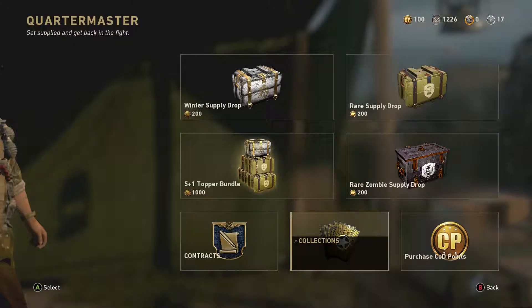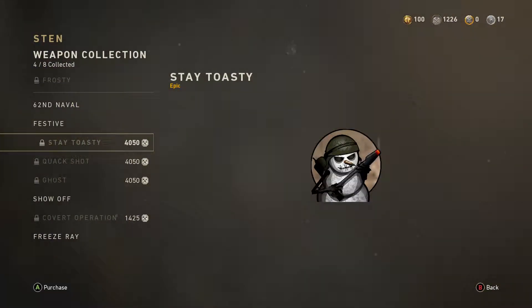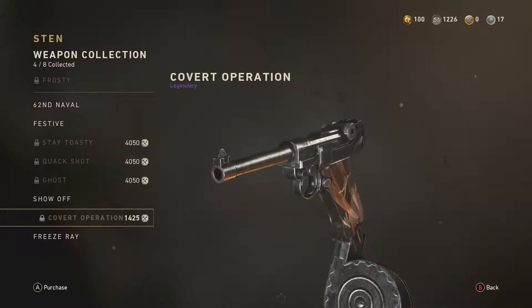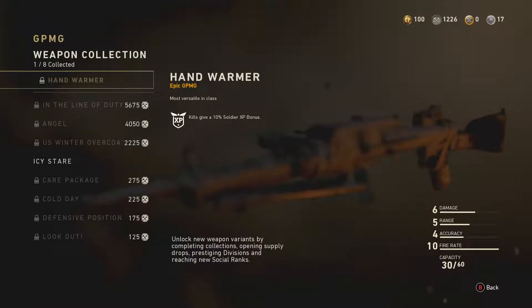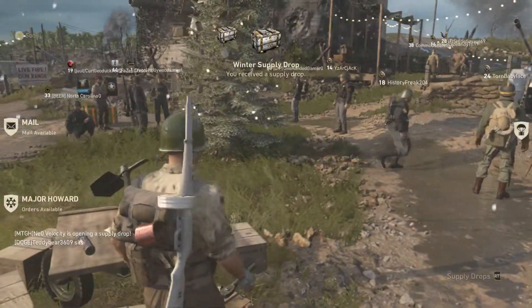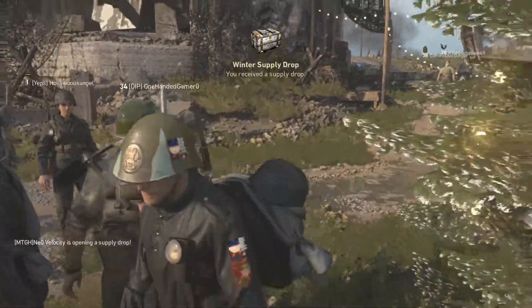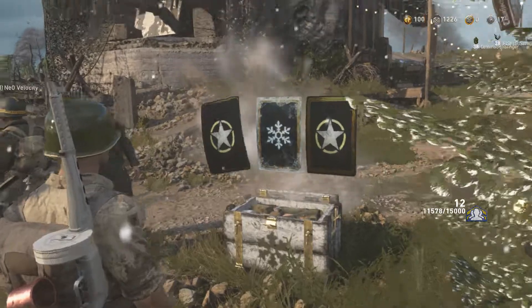I'll show you what I've done so far with the winter supply drops. With the collections so far, I'm at four out of eight for the Sten — I'm missing the two, three, forty, four thousand fifty, and then the grip. I'm missing everything for the LMG but I have some stuff for it. We have 12 supply drops to open today, so let's get straight into it.